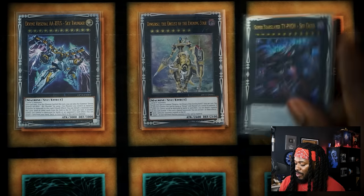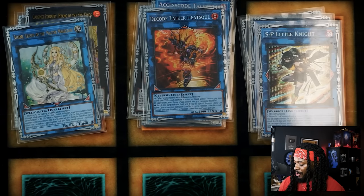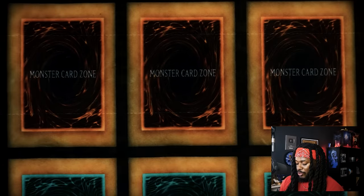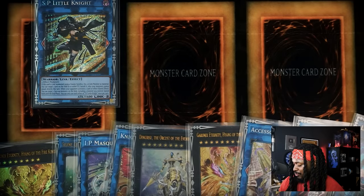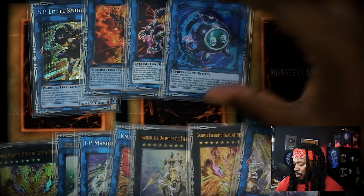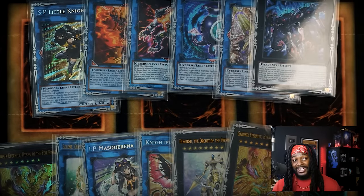For the extra deck: one Zeus, one Dingirsu, one Sky Crisis, two Garunix Eternity, one Underworld Goddess, one Saryuja, one Selene, one Decode Talker, one SP Little Knight, one IP Masquerena, one Sunlight Wolf, one Hita, one Phoenix, and one Linkriborg. Cards to cut if you can't afford SP Little Knight swap for Garua. Those three slots would go to Tri-Brigade Shuraig, Elder Entity Ntss, and Titan Clad, and maybe swap Accel Code Talker or Sky Crisis for Elder Entity Ntss or Sky Pegasus depending on your flex spots.